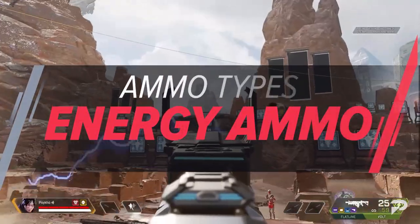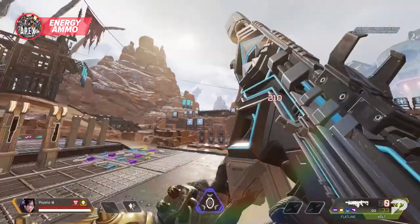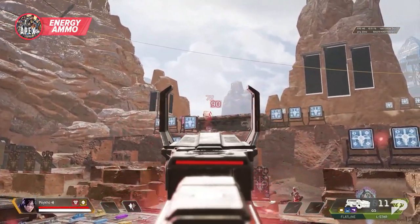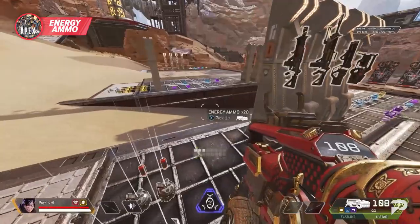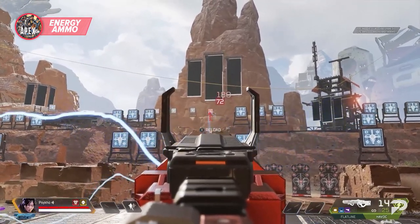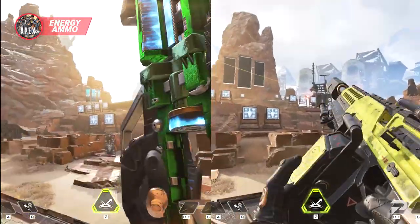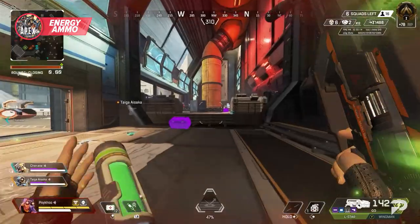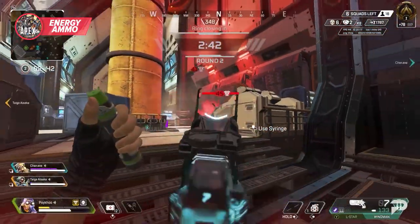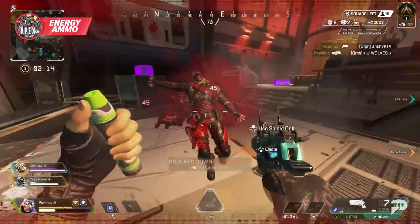Speaking of getting value out of your aim, energy ammo is probably the easiest to do just that. Think light ammo with a faster travel time and no bullet drag, meaning much less need to lead shots. This ammo type tends to have a fast fire rate with low damage, but the raw accuracy makes the bullets so much easier to hit in theory. Aside from the Volt and the L-Star, every energy weapon in the game has a wind-up time and pretty serious recoil. Weapons like the Havoc and Devotion are two of the harder weapons to use — the turbocharger is a must and the recoil is pretty drastic.